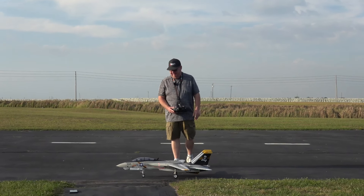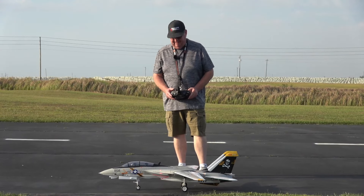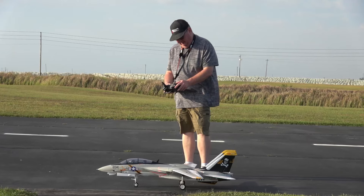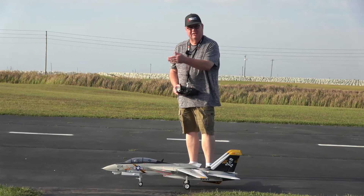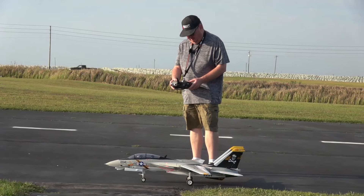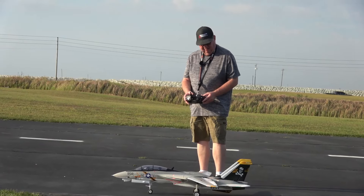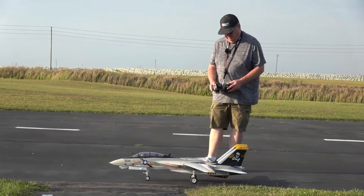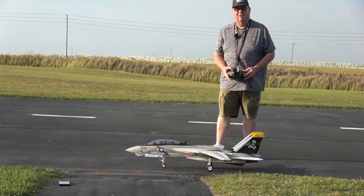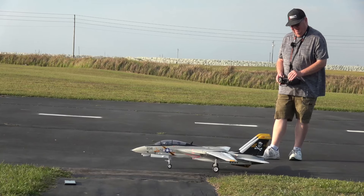Hi folks, Fat Guy Flies RC. Well, finally Fat Guy gets to maiden his Tomcat Twin 64 from Free Wing. Flying with a 5000 HRB with a 50C, just barely underneath the battery tray and towards the rack. My rates are: ailerons 70, elevator 100, rudder 100, 30 expo all the way around. Going to fly with the gyro off right off the bat — right, left, up, down, right, left, takeoff.